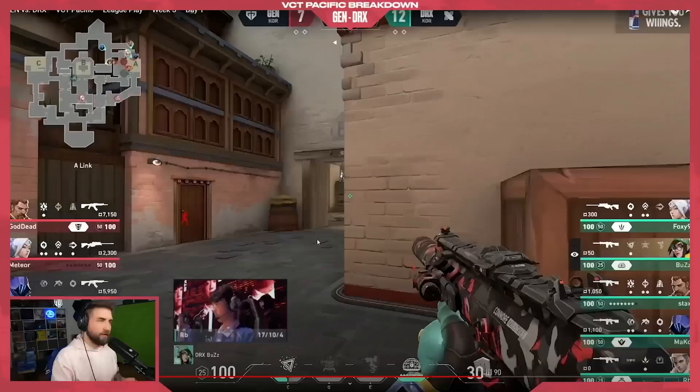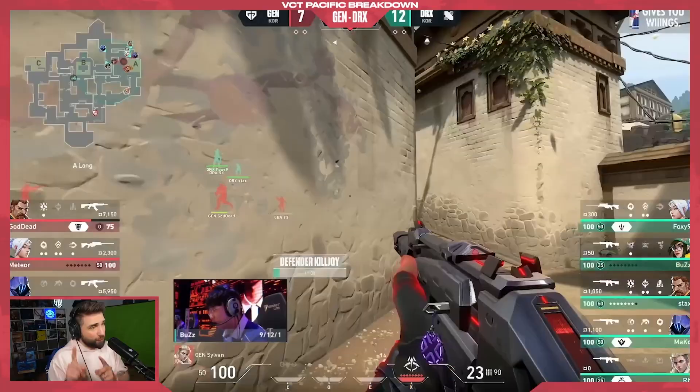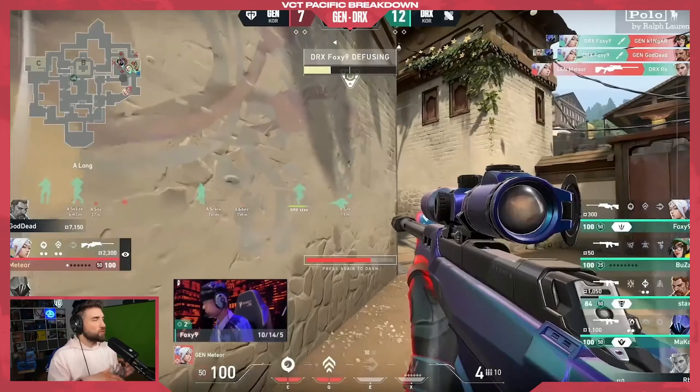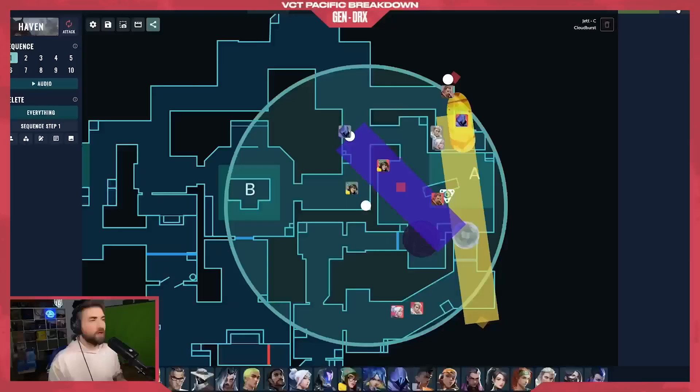Now, we're gonna talk a little bit about this retake before we break it down, because there's a lot of stuff happening. For the viewers, what was most impactful was this: the Jett double kill here was not only super flashy, but also pretty impactful. That's what the viewers will focus on because it's very flashy. The reality is, though, that's not the reason why this retake was so insane — and we're gonna explain that right now.